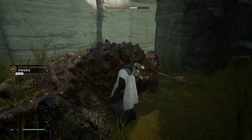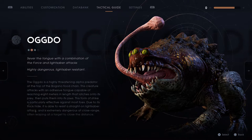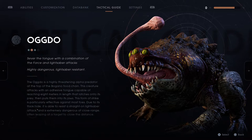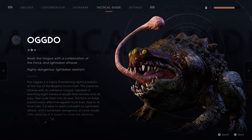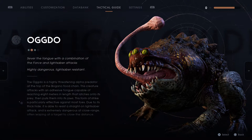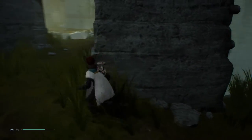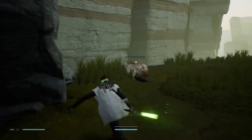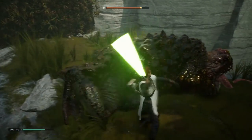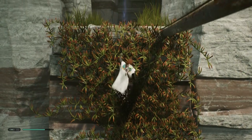Scan this fool. Ogdo. Sever the tongue with a combination of the force and lightsaber attacks — highly dangerous, lightsaber resistant. The Ogdo is a highly threatening alpha predator at the top of the Bogano food chain. This creature attacks with an adhesive tongue capable of reaching 8 meters in length that latches onto its prey and pulls them into its jaw. Its thick hide allows it to resist straight-on lightsaber attacks and it is extremely dangerous at close range, often leaping at a target to close the distance. Okay, so let's take you out. It's physically there even after he dies, so we've got to go around him.